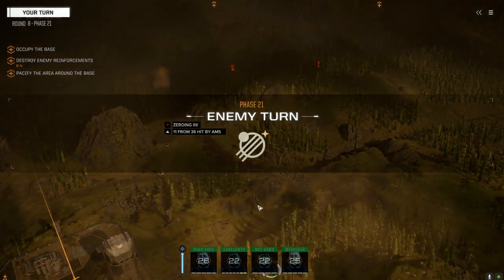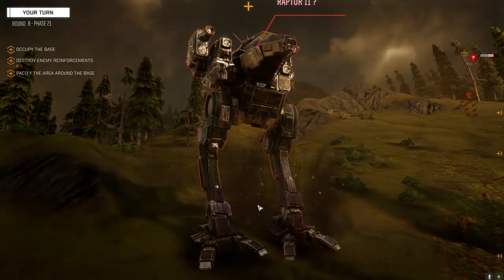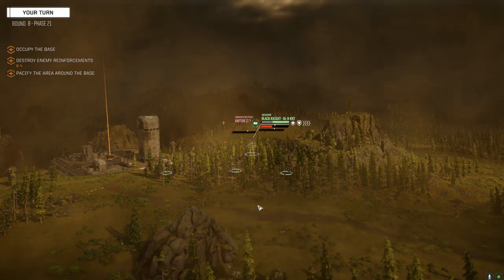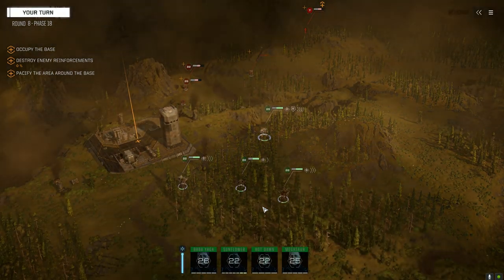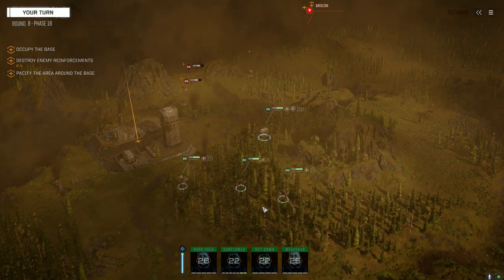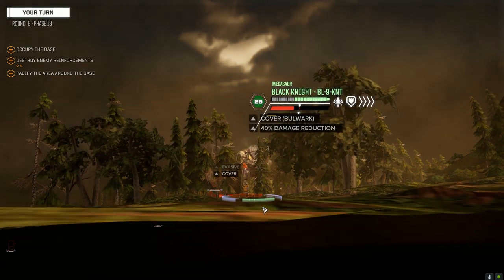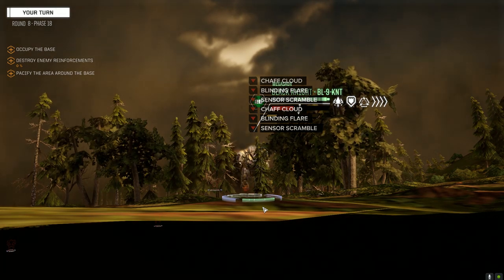Zeroing in - he's got an AMS, hit 11 of them too. Nicely done. We're slowly working toward getting a second lance up and running, we've got six mechs up. I'm kind of torn whether I should wait and try to bring in the XL engines - the Clan XL engines or the light engines - into the mechs I currently have.